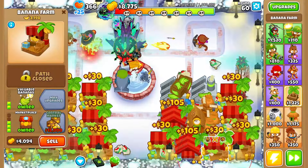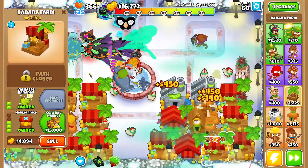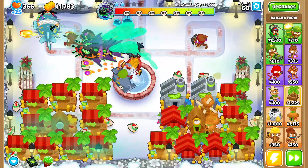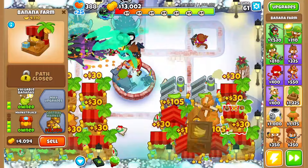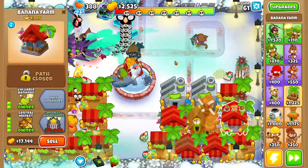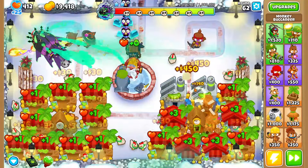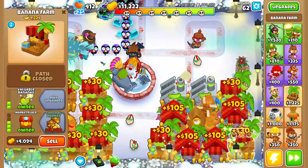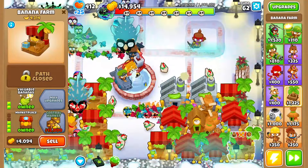We've got the bottom left going with the second village to make monkey town a little cheaper. We'll upgrade to monkey city — 1-0-4 — then sell the other village and surround it with 0-2-3 marketplaces.